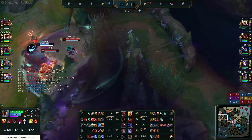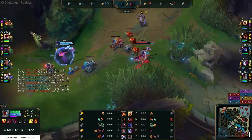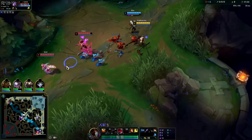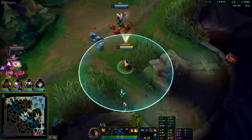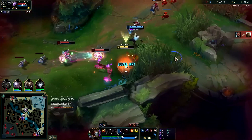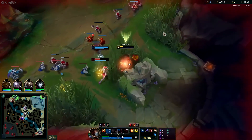Fiddlesticks truly comes online once he hits level 6, so until then you will be focusing on farming alongside your ADC and letting them scale. This means you'll poke out the enemy every once in a while with your E while you wait to become the strongest version of yourself. In lane, you'll use your Q fear to keep enemies away from your ADC throughout the laning phase.